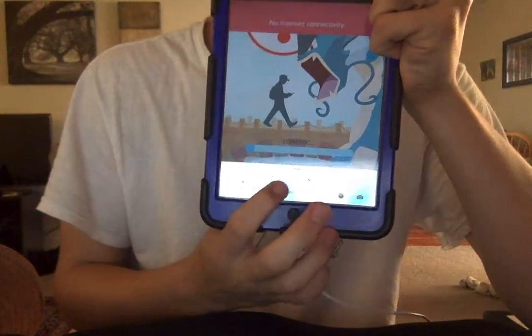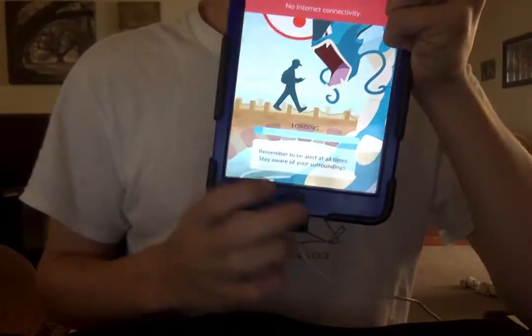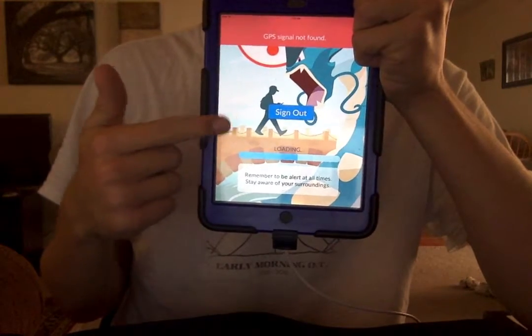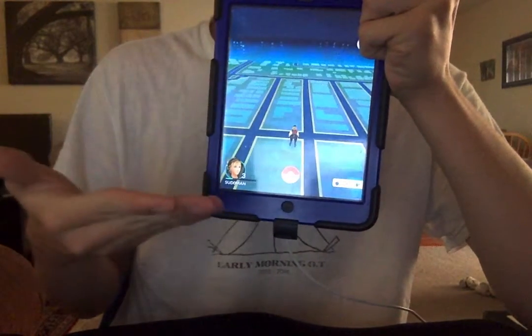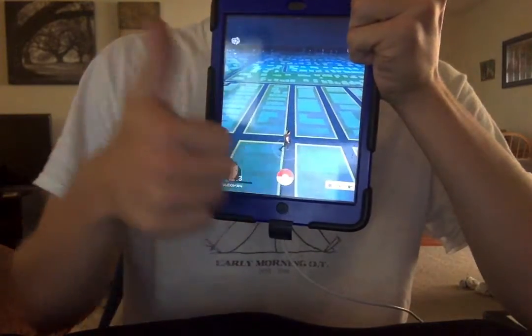And from there, you just turn on the Wi-Fi, close this thing down, and let your Wi-Fi connect. And if you already made it connect and you saw the sign-in button, then that means it worked. And there you go — you're on. Voila, that's how you get in. Thanks for watching.